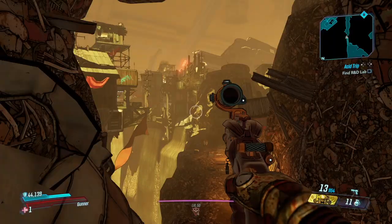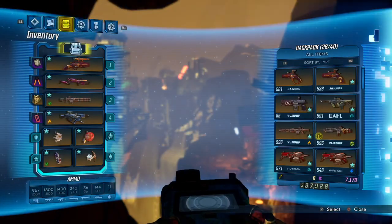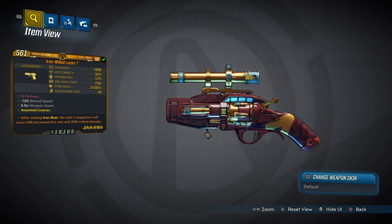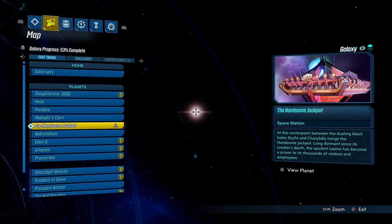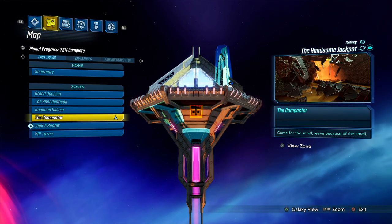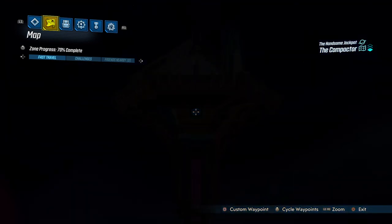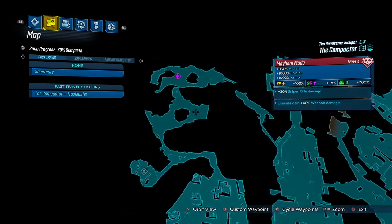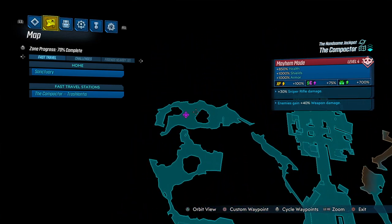Hello everyone, today we're going to show you how to get the Lucky Seven Jacobs hand pistol. You have to head to the Handsome Jackpot, the Compactor, and travel all the way to the left to Scrap Trap Prime — he will be dropping it.